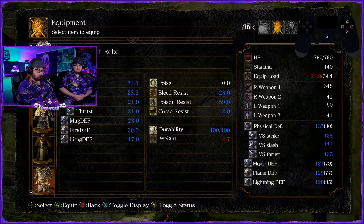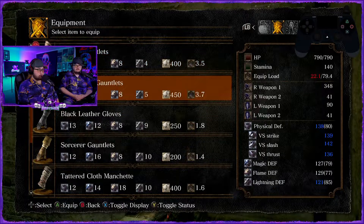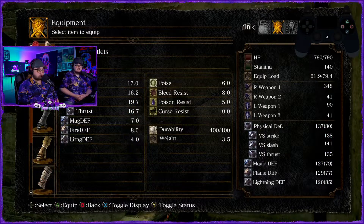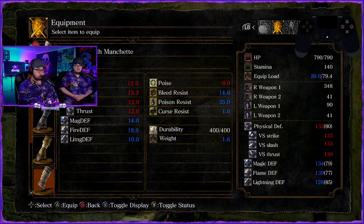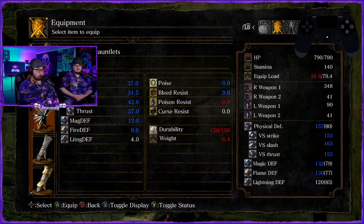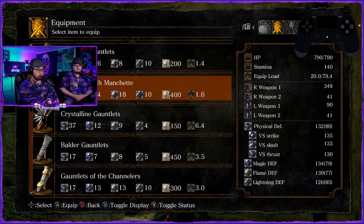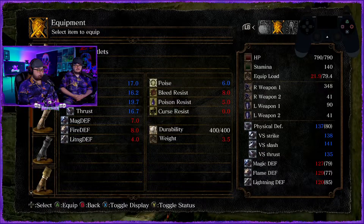Any curse resistance at all will help — so you want the lightest if they're equal to each other. That's 2.7 versus 6.6. Do the 2.7 one. Go to the gauntlets and look for curse resist gauntlets. Any at all is going to help with this fight. One and one point six — and then put some pants on.